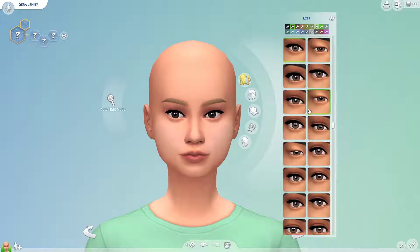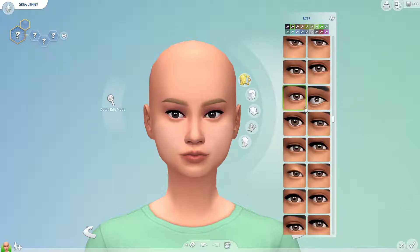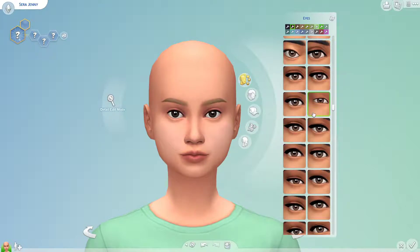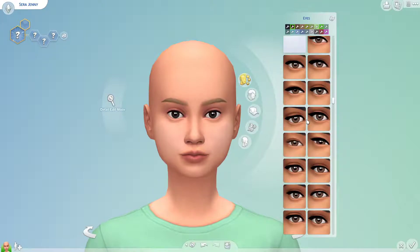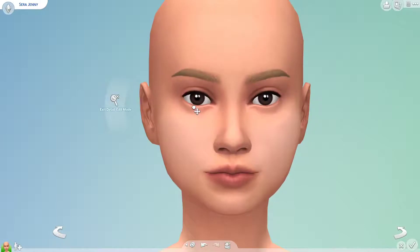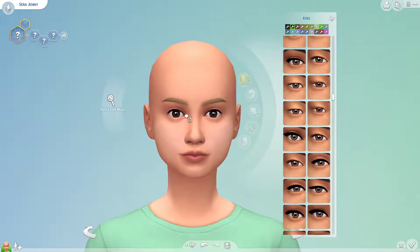Now we need to take a look at the eyes. She has pretty big eyes, but they're more a little like this in shape. I'm trying to find ones that don't have the eyelashes, but I guess these are okay. If we go to detail edit mode I can change them a bit further — sort of more like this. She doesn't really have the heavy eyelids but she doesn't have mono eyelids either. I mean they are pretty big.